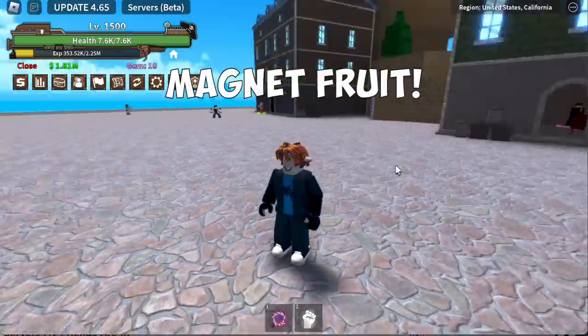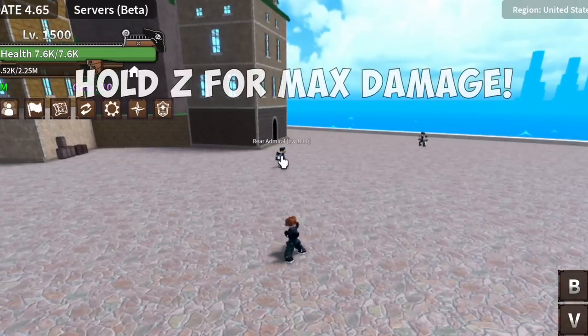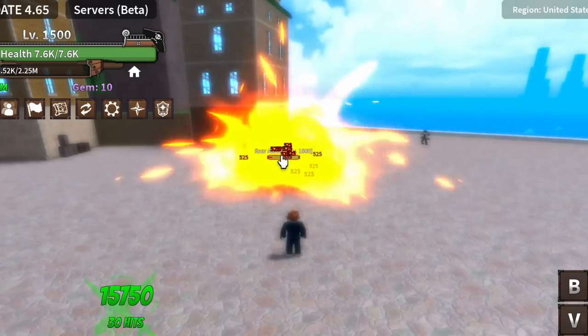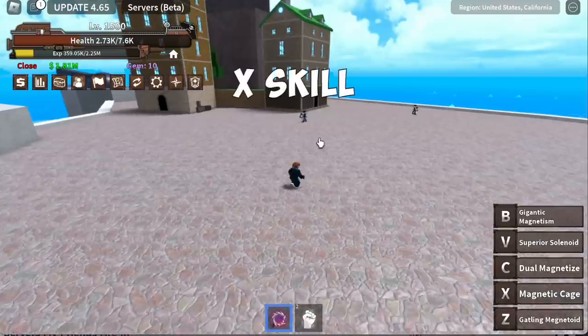Now, how about the Magnet Fruit? Let's compare it. First, the Z skill — the Gatling Magnetoid. You need to hold for max damage. The damage is 15,000 and the cooldown is 5 seconds. Not bad.